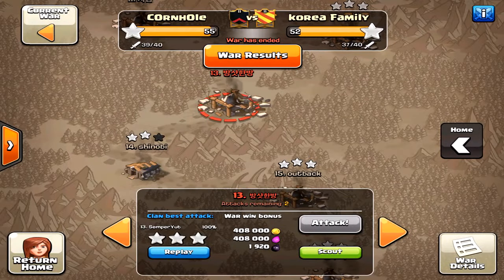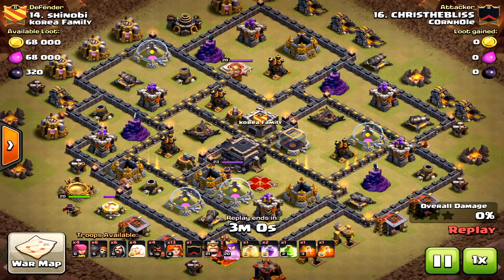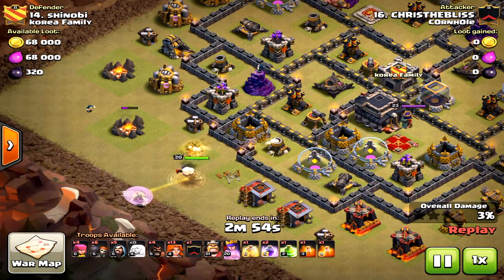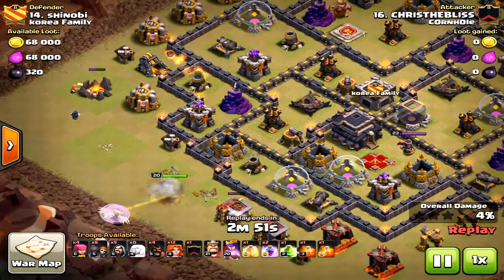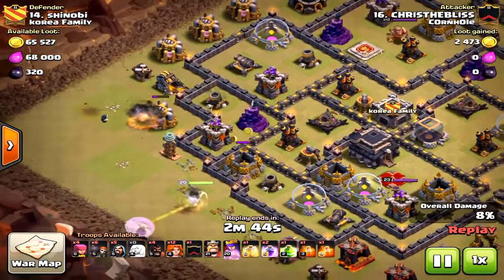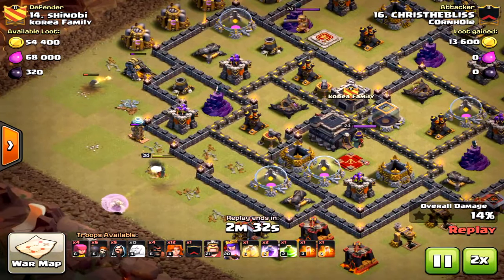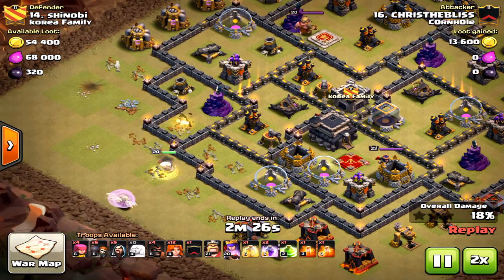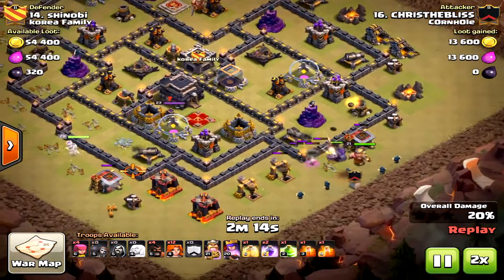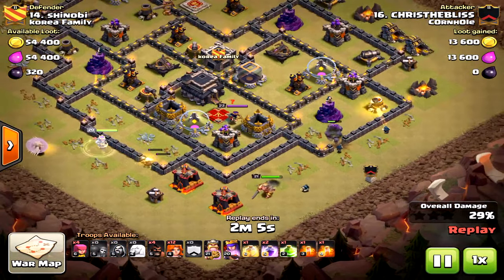Let's add some more Town Hall 9 attacks. This one is a fail — and what went wrong? Most attacks, I've said it over and over, are usually funneling issues. Just a couple mistakes here: you don't need to put a valkyrie there, that's where you bring a baby dragon. A wizard and a valkyrie — you could get a baby dragon and still do the funnel well, or even some minions. Just wasted troops. The king drop was not good; the funnel wasn't there.